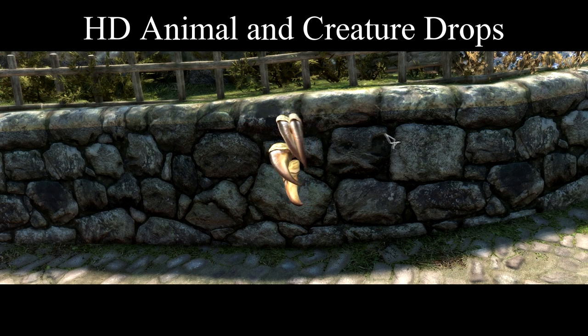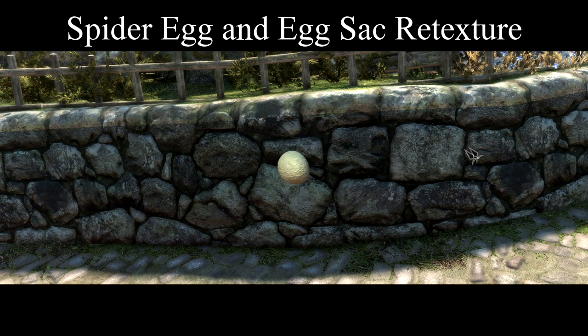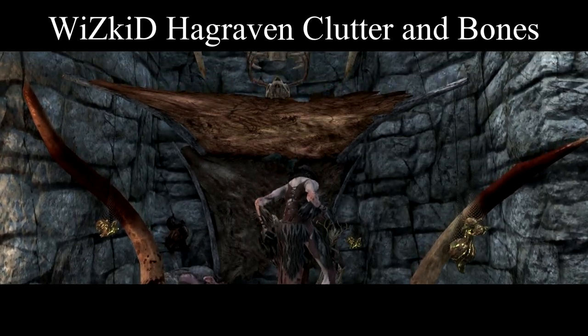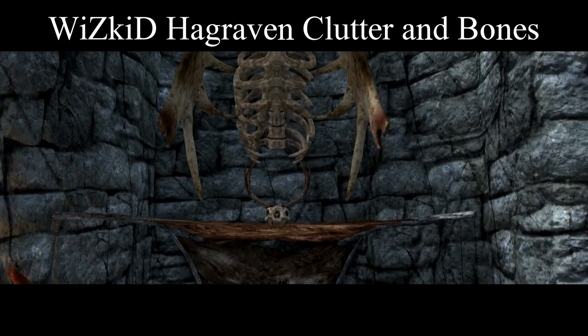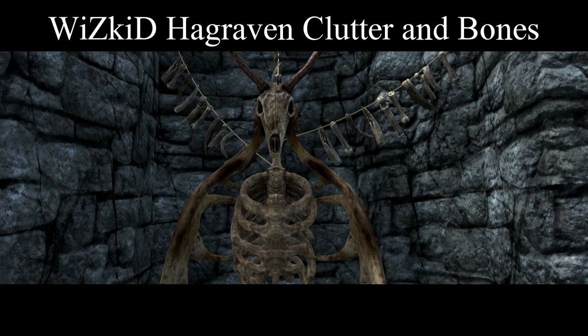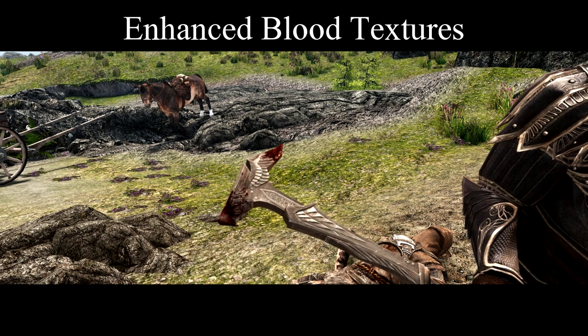Having high-res'd the bugs, I might as well high-res the rest of my alchemy ingredients. HD Animal and Creature Drops takes care of most of that, along with Spider Egg and Egg Sac Retexture, HD Pondfish, and Wizkid's Hagraven Clutter and Bones to take care of the Taproot, among other things. Finally, Enhanced Blood Textures — just because.